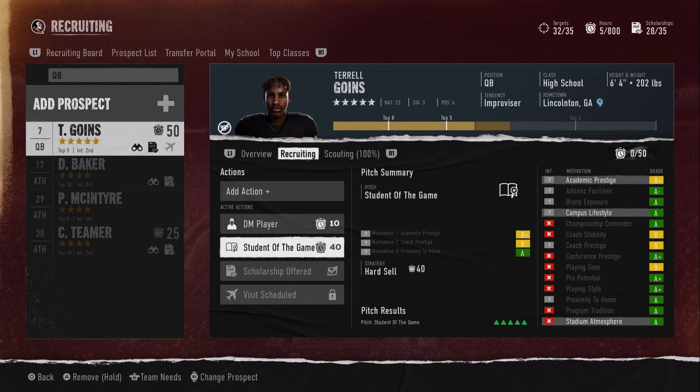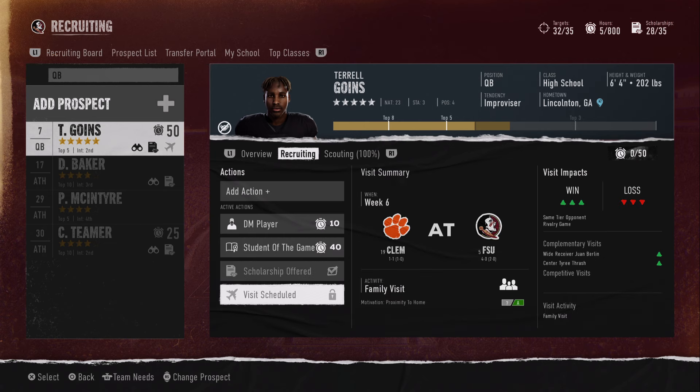We got his hard sell — it's not the greatest hard sell, but a hard sell is going to get you more influence points than staying at home. We've got this week six visit coming up, and as long as we can get a win in this game, that would be ideal. We should be able to lock up this quarterback, a wide receiver, and a center in the same week — that's going to be clutch. If you liked the video, like it. If not, dislike it, leave hateful comments, and unsubscribe. Thanks for watching.